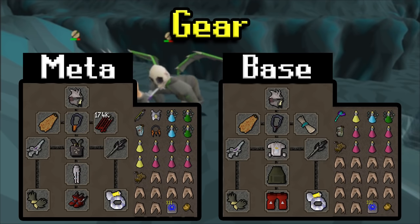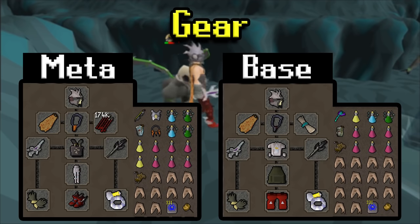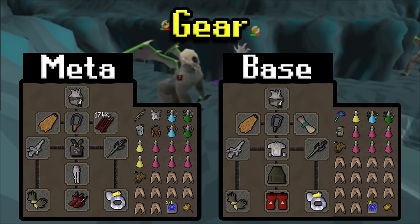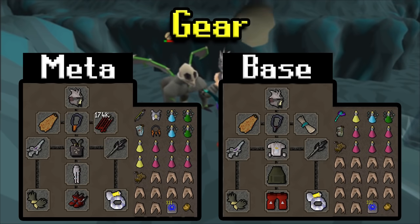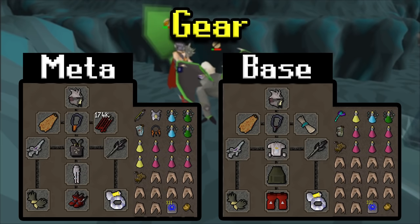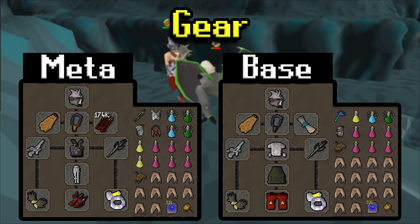Looking at the inventory for the meta setup, I have a Twisted Bow with an Armadyl Chestplate switch along with an Anguish switch, and a switch to a Ranging Assembler as well — a nice four-way switch that'll do really well for Range. As far as the rest of the inventory: two super combat sets, two Cerberus potions, a decent amount of super restores. I also bring an Anglerfish to eat before I leave the bank, then put a Shark in there to overheal, plus teleports to your house and a Royal Seed Pod teleport.